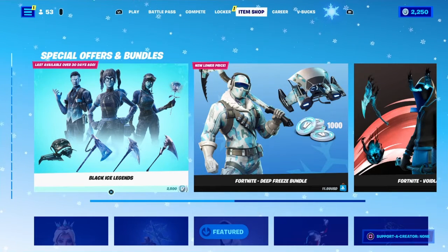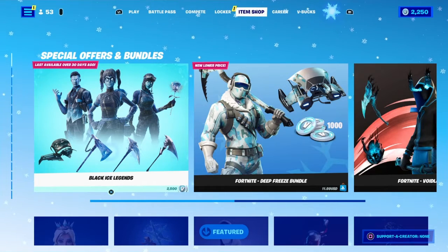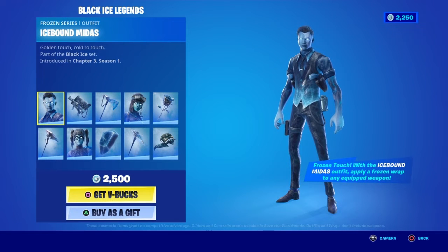Hey YouTube, what's going on, Tunke here with a brand new item shop video. We have the Black Ice Legends bundle — it's 2,500 V-Bucks. We have Ice Pound Midas with the Cold Dagger pack and the Golden Charge pickaxe.